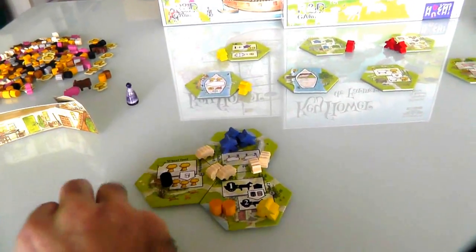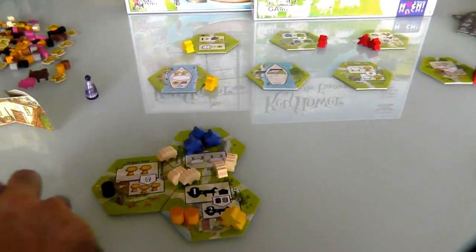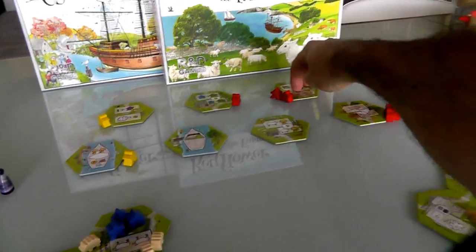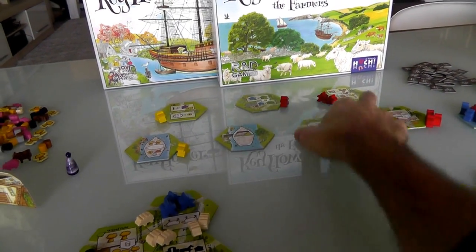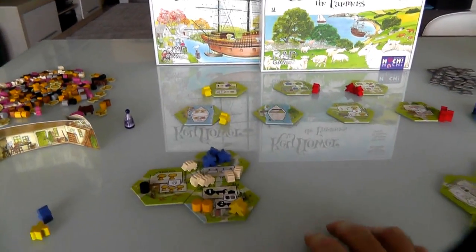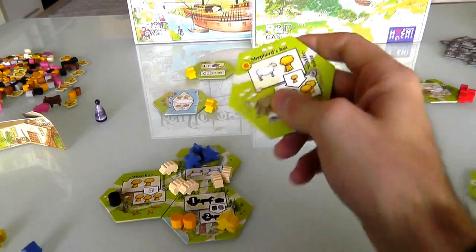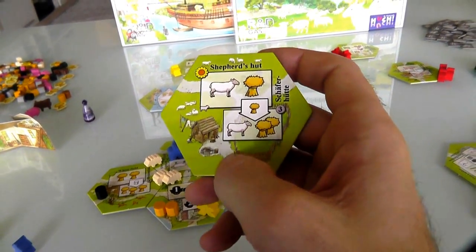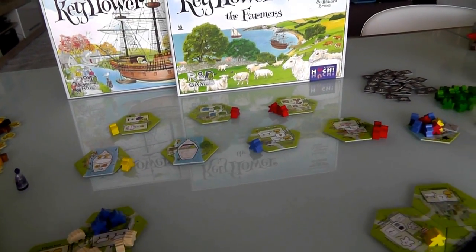I could activate my own wheat field and get some hay. I'm already getting the carpenter. I can't get the store because I can't bid red. Do I want this boat or this shepherd's hut? This shepherd's hut would be a nice way to get some more stuff, and plus if I ever upgrade it it'll be three points. Or do I just want to activate my own stuff and start getting some more goods? I do want more sheep — any way I can get more sheep is going to be good. So what the heck, I'm going to put a bid of blue on this shepherd's hut and see if I get it.